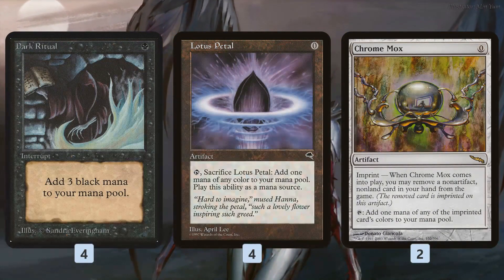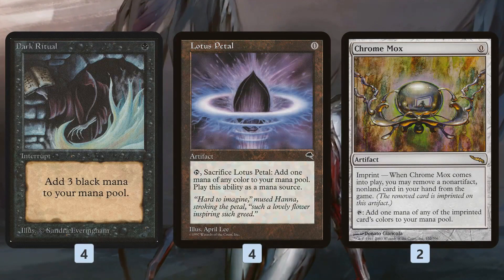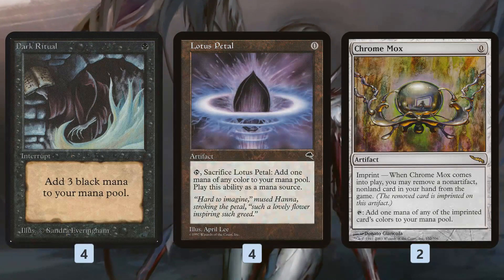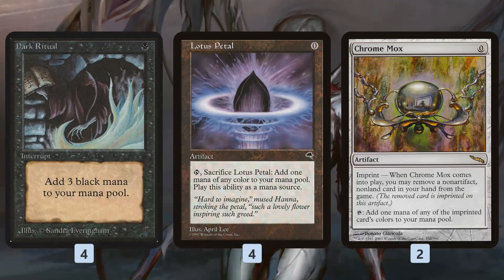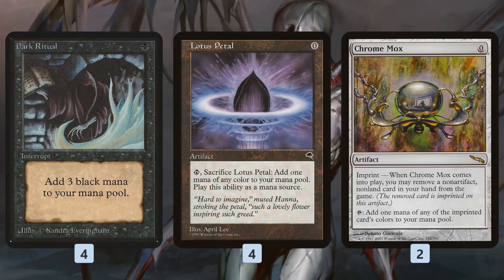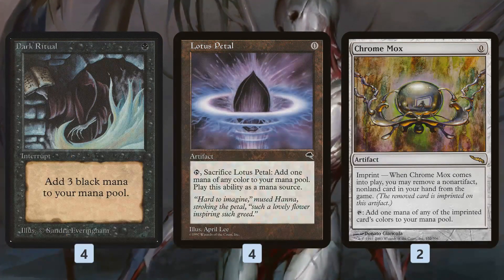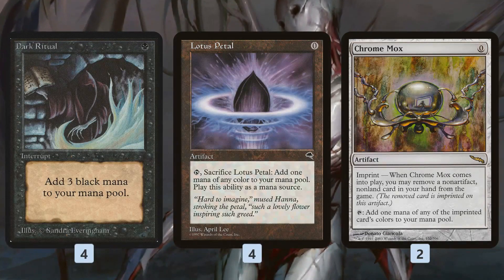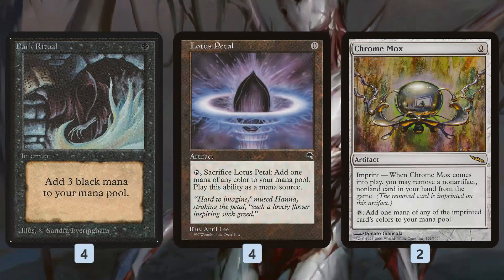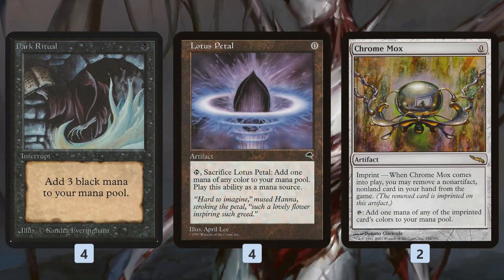Picture this: Turn 1, you play your land, you Dark Ritual, you cast an Entomb, get your Griselbrand, and then you cast any of your 12 reanimation spells — you've got a Griselbrand. Pretty simple. You can even do it with Lotus Petals or Chrome Mox. Land, Lotus Petal, Entomb, Reanimate — it lets you do the same thing. There are a lot of combinations of fast mana that will get you to a Turn 1 Griselbrand, and then with Griselbrand you draw a bunch of cards — you're probably going to draw into more Lotus Petals, more Dark Rituals, maybe more Entombs, and then you can do it again. You get your Griselbrand, draw seven, and that will likely get you enough gas to reanimate a Sire of Insanity as well. Then you've got a Griselbrand and a Sire of Insanity, and your opponent has no hand. It's almost impossible that you can lose from that position.